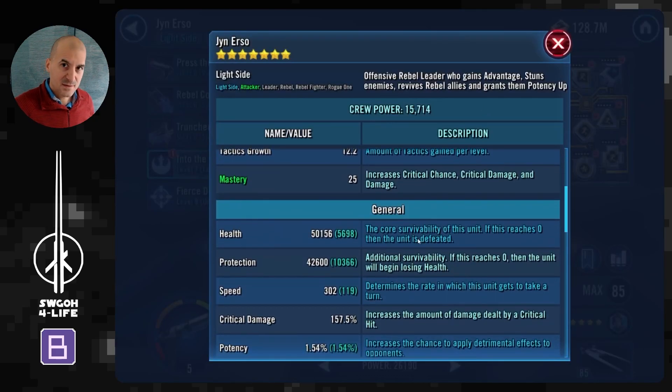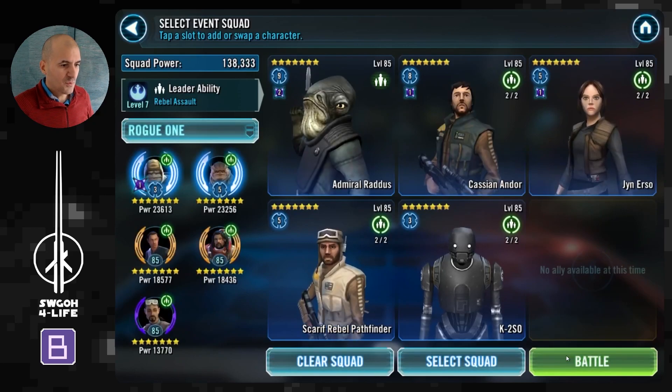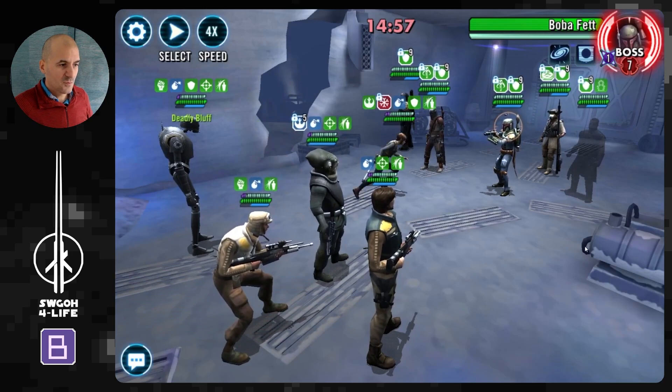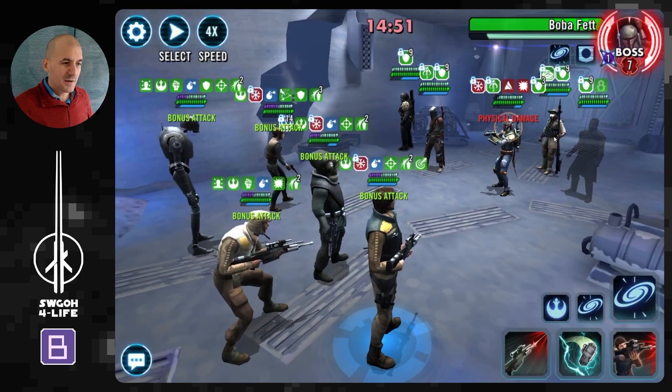You want Jyn to be the fastest on your team so you can cheese the enemy AI. They'll keep going after Jyn because under Boba's lead they need to defeat whoever took the first turn, but Jyn can't be defeated while Radas is alive. They'll never get their contract, and you slowly grind them down through Exposes every time they critically hit you. It's a straightforward strategy once you understand the mechanic, so let's hop into battle.